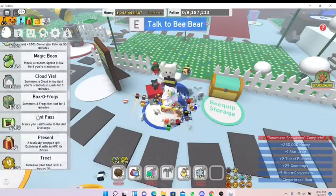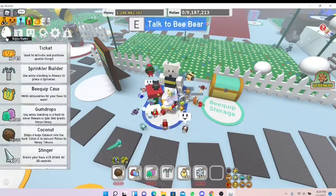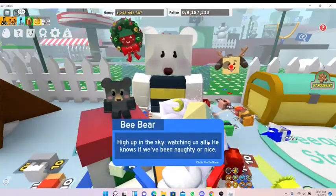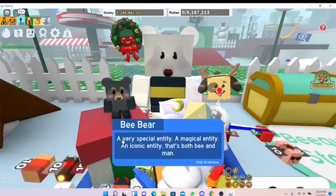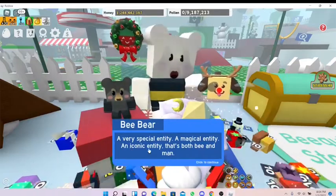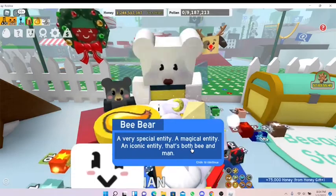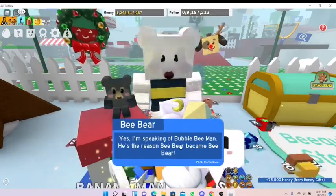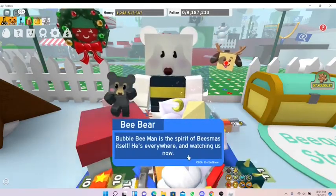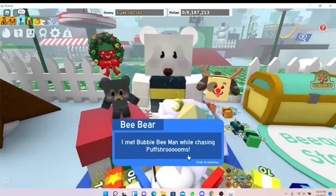For the next quest: 'High up in the sky, watching us all, he knows if you've been naughty or nice.' I think this is Bubble Bee Man - he's both bee and man! Bee Bear confirms: 'I'm speaking of Bubble Bee Man. He's the reason Bee Bear became Bee Bear. Bubble Bee Man is the spirit of bees itself - he's everyone watching us right now. I met him by chasing Puff Shrooms.'